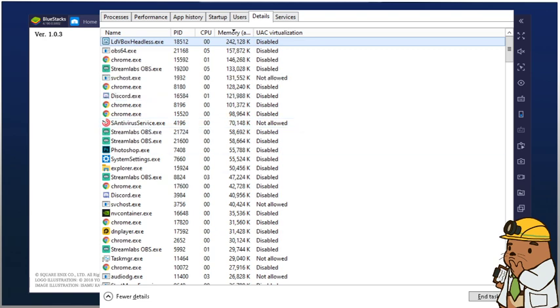LD Box Headless is going to be the thing driving the most CPU and the most performance. If you're doing multiple things and you want to limit the crashes you're going to experience, you want to right-click on this process...